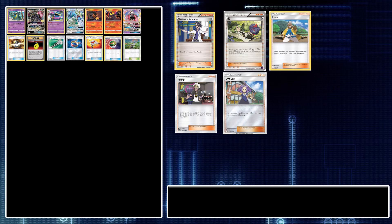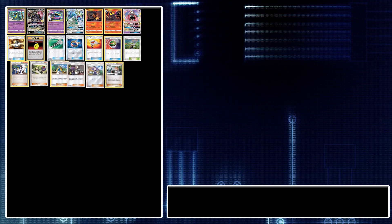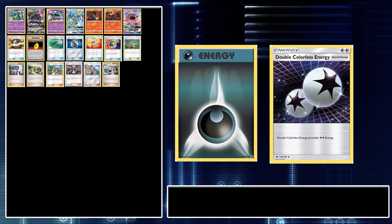I'm also playing a single copy of Brigette in my deck. I feel that two will be a little too clunky and could be a waste of space, but playtesting will be required for my final decision on one versus two copies of Brigette. For now, a single copy will do. After that, we finish up our deck with eight Dark Energy and four Double Colorless Energy, making a grand total of 60 cards.